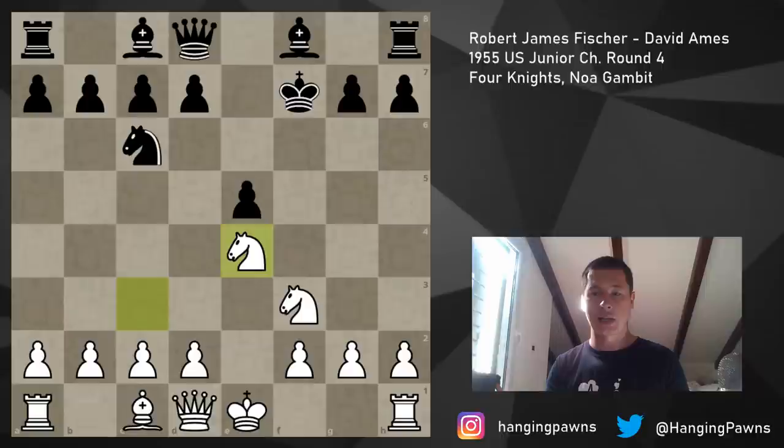Black can gain huge central control with d5 and advance with e4 or d4 later on. As you probably know from the King's Gambit, you simply have to accept weaknesses - your king is stuck in the center but your lead in development and dynamic pressure wins the game. The Noah Gambit just doesn't work for White because Black has too much activity, central control, and the bishop pair. From this position, 25 games have been played with d5: Black won 21, three draws, White won 1. The highest rated game was Mamedyarov vs. Wesley So from 2019 - Wesley So won.